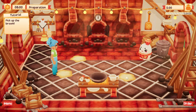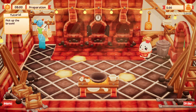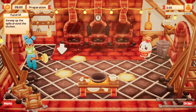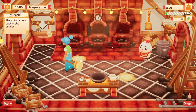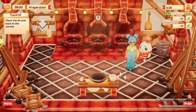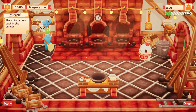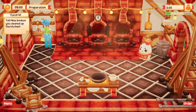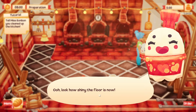Oh, that's funny - I can't walk through the mess. Look how slow she goes! So we do need to pick that up. Sweep the spills - isn't that fun? And I'm earning something over here, experience maybe. Place the broom back in the corner - yeah, we have to put everything away. Tell Miss Bon Bon you cleaned up the kitchen. Look how shiny the floor is now!